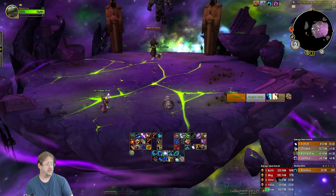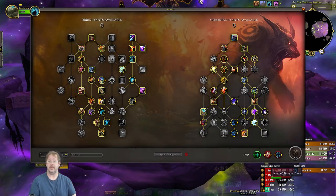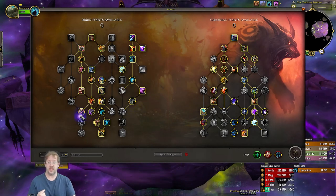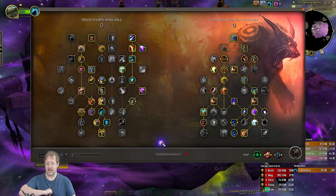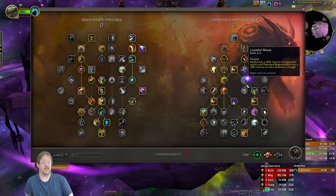Here are the talents we run. The things I would consider most mandatory are Typhoon with the cooldown reduction, Incapacitating Roar, and of course Kick. Everything else is largely optional.